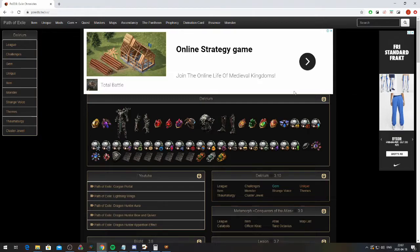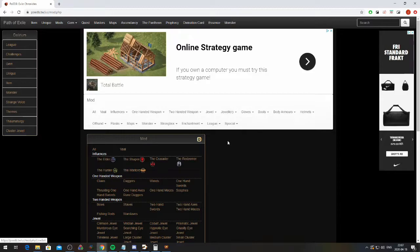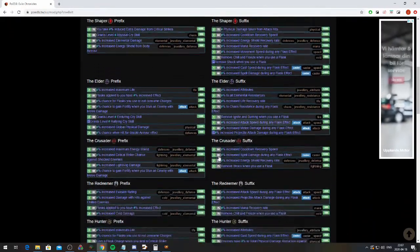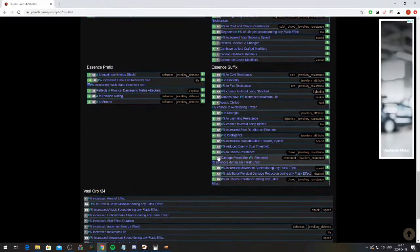For example, let's have a look at belt. We click on mods, then go to jewelry and then belts. Here we can see every possible affix sorted by prefix and suffix. A TLDR for affixes: life, energy shield, and damage are prefixes; resists and stats are suffixes.